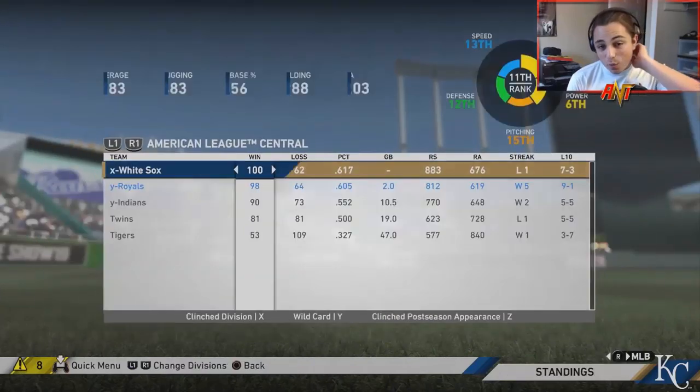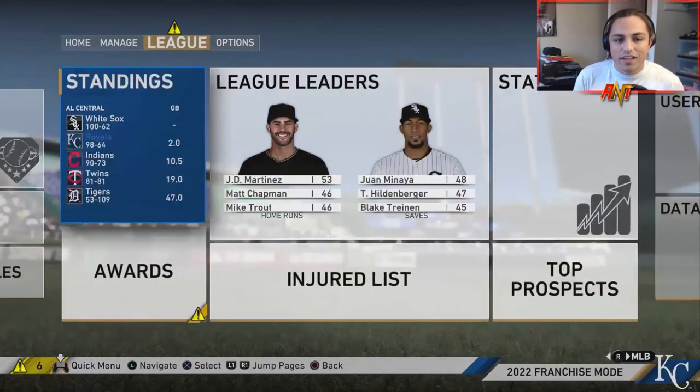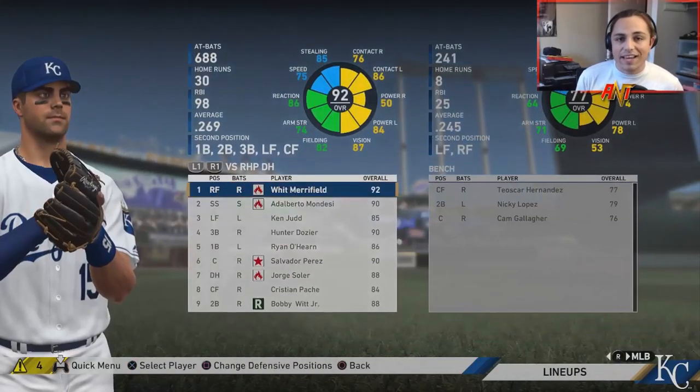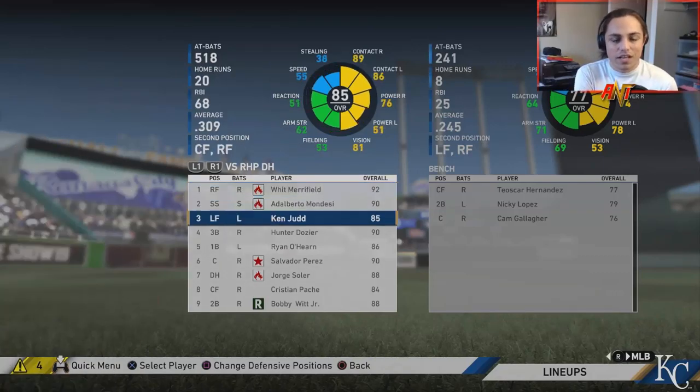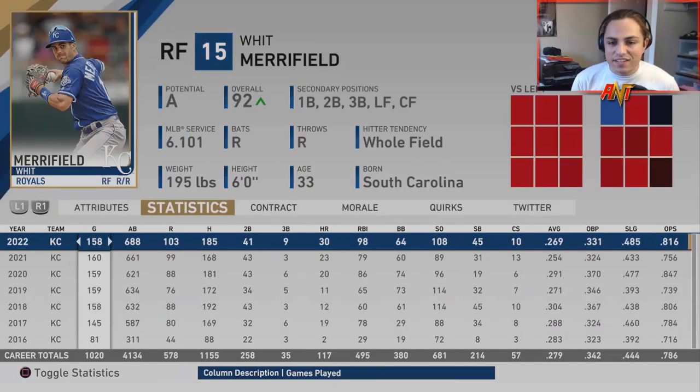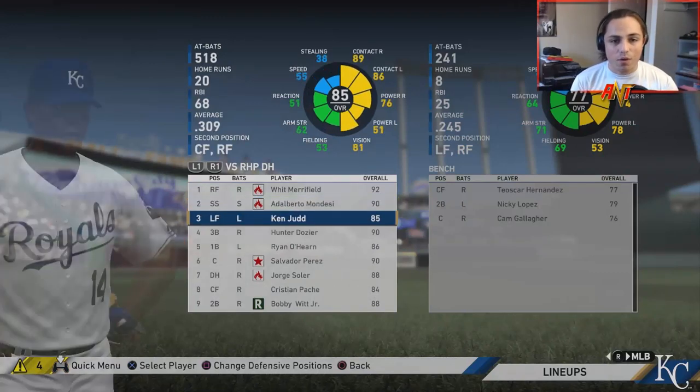Season 4: we scraped by with 98-64, winning the wild card by one game over the White Sox. Syndergaard pitched very well — glad we picked him up. We got a Rookie of the Year and a Cy Young. Looking at stats: Merrifield .270, 30 home runs. Mondesi mid-20s home runs. Judd hitting over .300. Dozier 30-plus homers even with average down. O'Hearn had a high average. Salvador Perez consistent at .250-.260 with 20 homers.